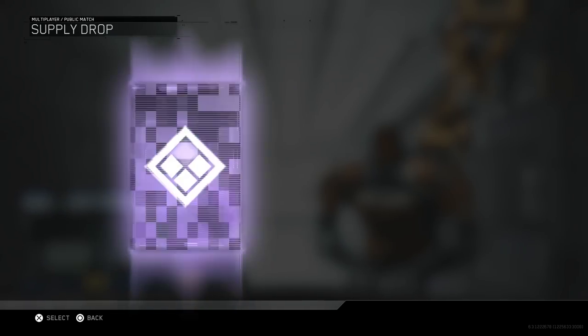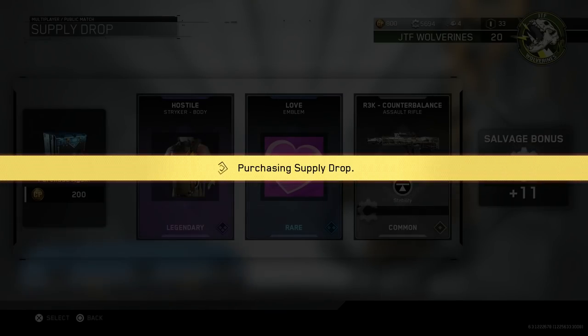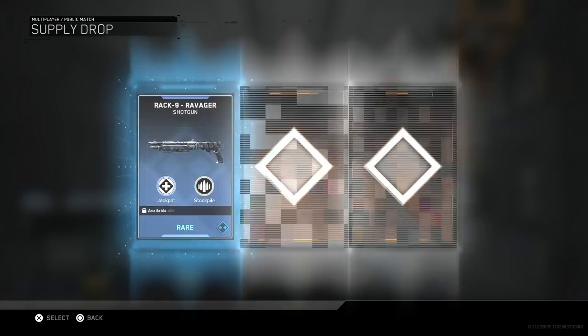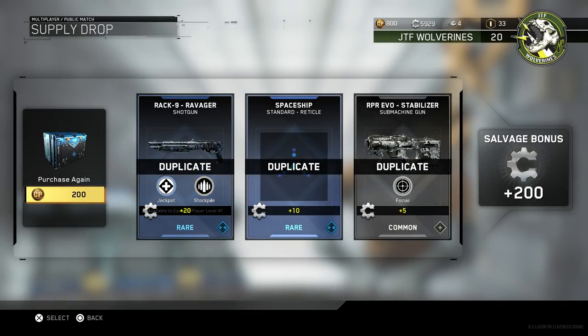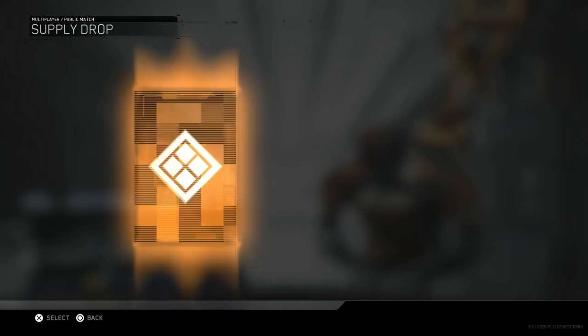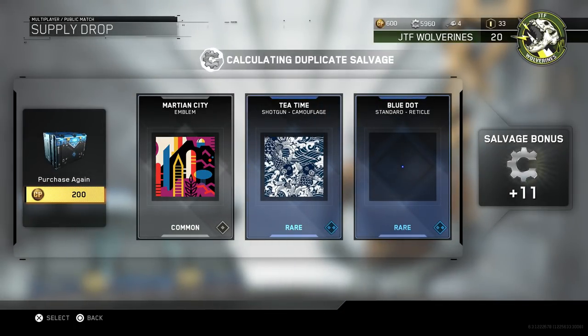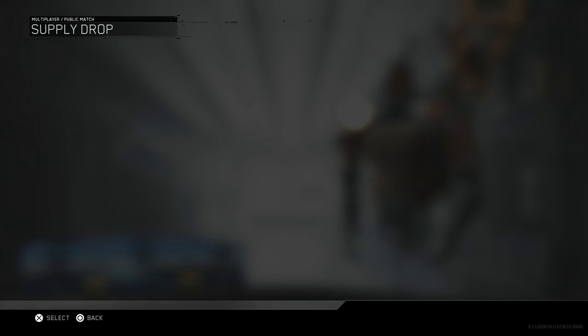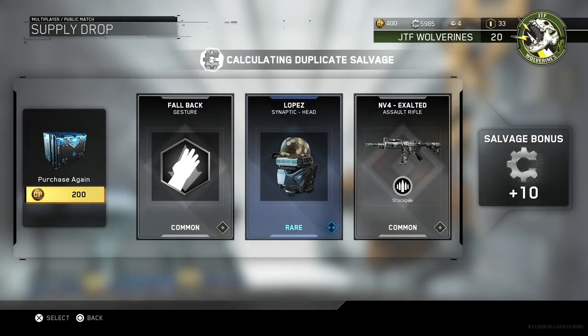We're down to a thousand — we're gonna have five more drops after this. It was nice spending this time with you people, because it's not every day you get to see somebody squirm in their seat as they watch all their cash go up in flames. Those are all duplicates — 200 CoD points, the equivalent of like two dollars, and I just spent two dollars to get all the stuff I already had. I could have just lit a match and burned the money.